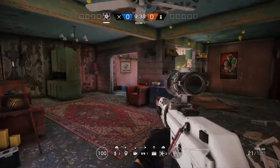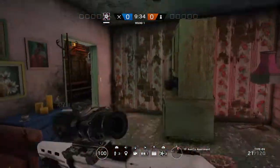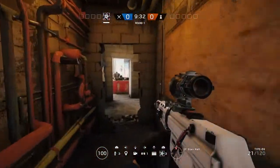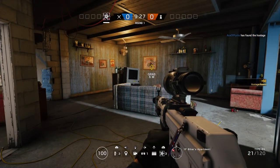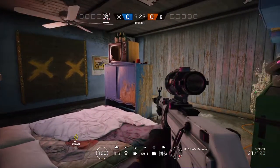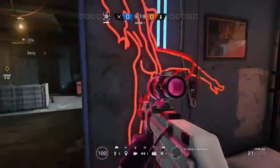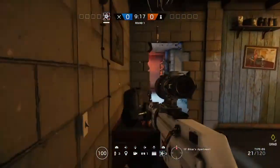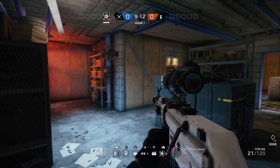Ant's apartment could be a bomb location in conjunction with Ant's bedroom, and it can also be a secure area location. Moving along into the central area, we've got Biker's apartment which can be a hostage location or a bomb location in conjunction with Biker's bedroom. The Armoury room is the last room on this floor to house an objective and that can be a secure area objective.